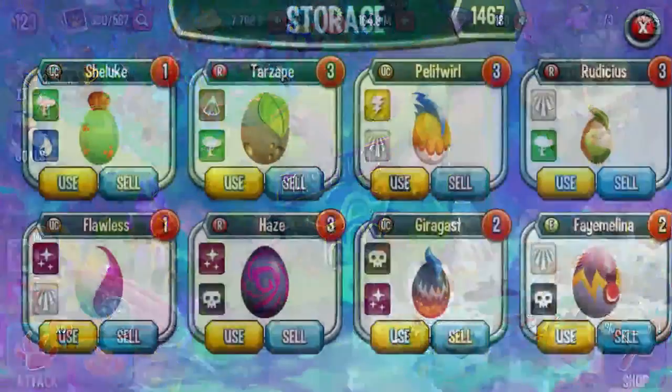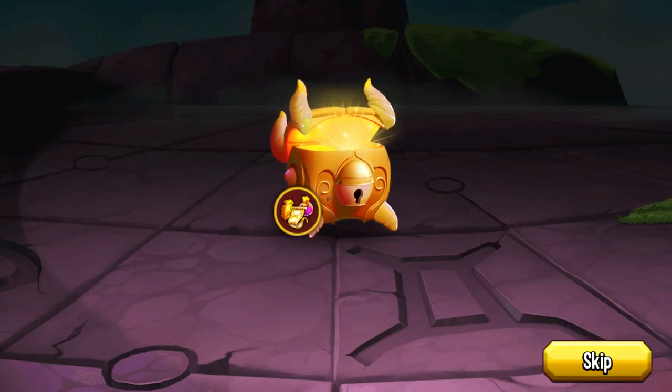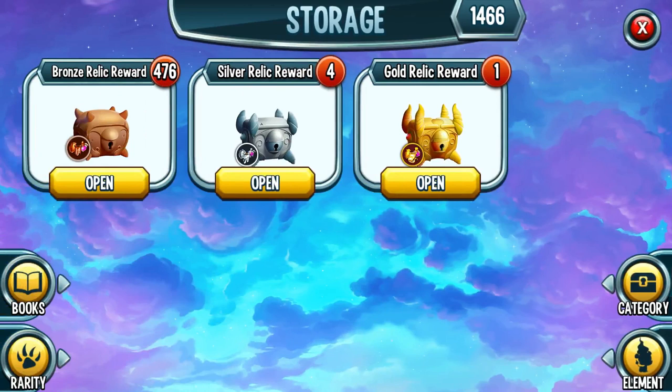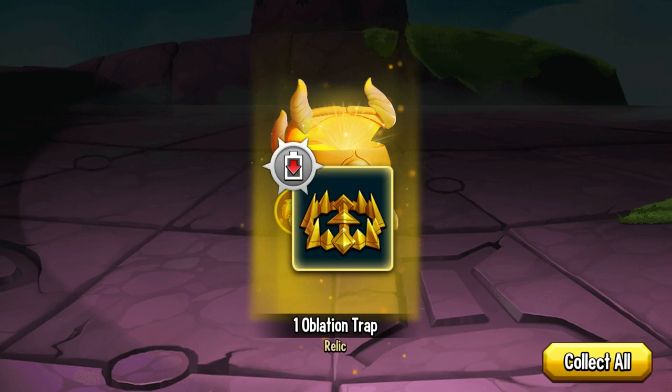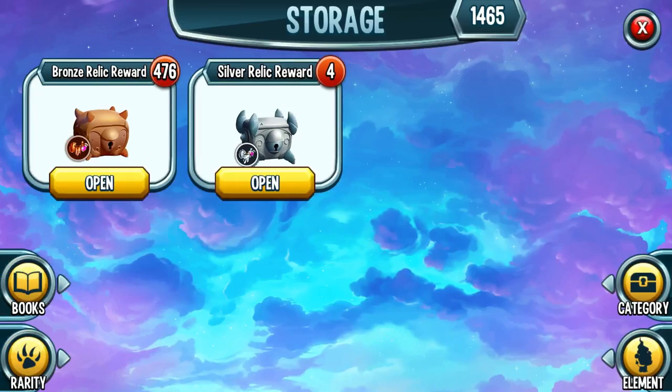I got a little bit lucky — I got two golds, so we'll just see if there's something useful in here. Got a lot of those. Unfortunately, I don't have anybody who can use the shield — it's a good one, it's just that none of my main guys can actually use it. I should probably put it on somebody, but it does take gems to get them off.